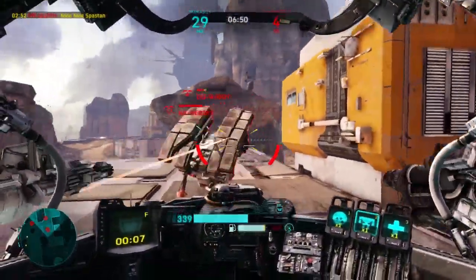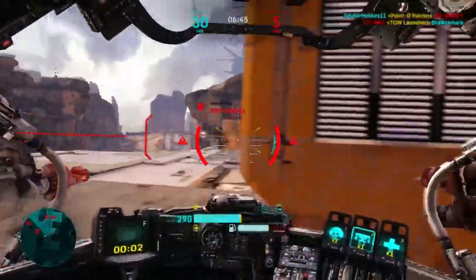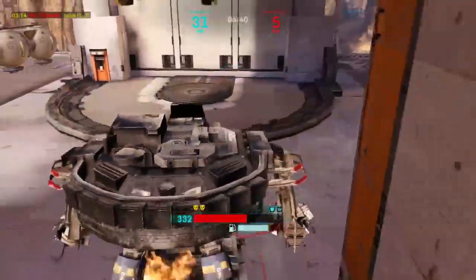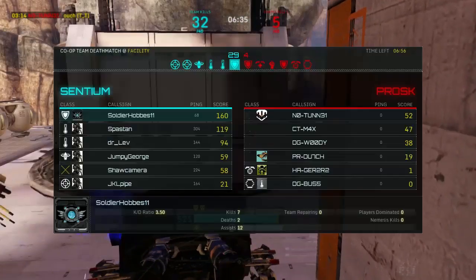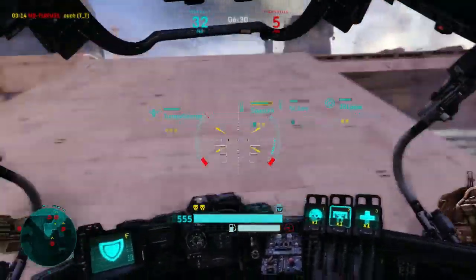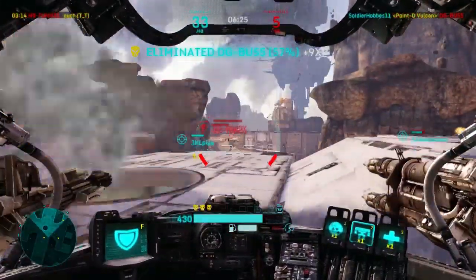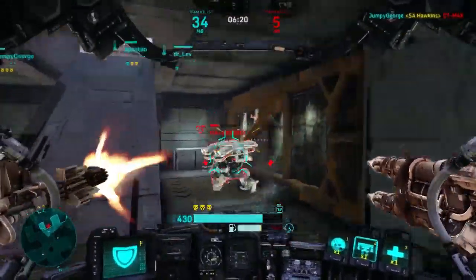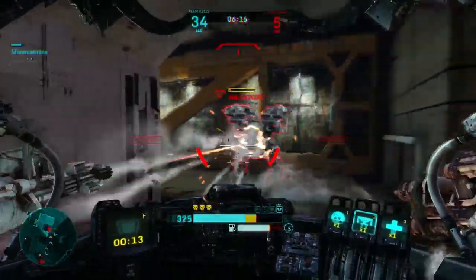Up close, you're going to have a hard time locking on because they're not going to track their target as well. As you can see, I'm keeping my distance from my targets even though I'm using the Vulcan. I'd almost say the Vulcan is kind of a backup — in case somebody gets a little bit too close, you can still decently output damage. But once somebody gets really up close, you want to avoid locking on and just use the Hellfire rockets as a rocket shotgun.